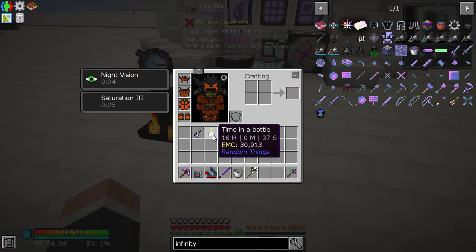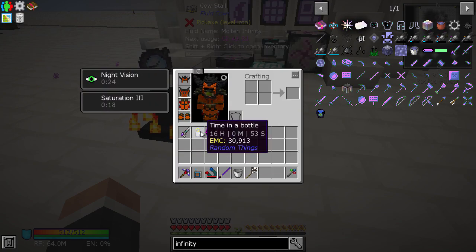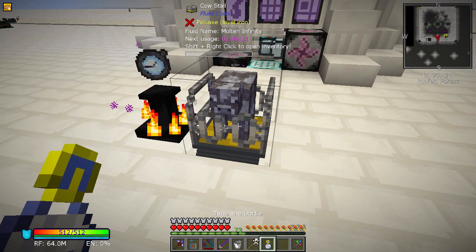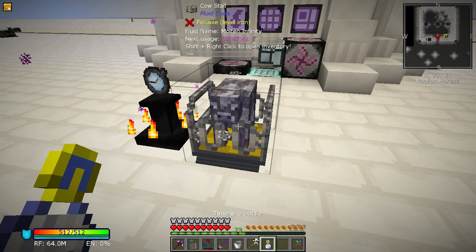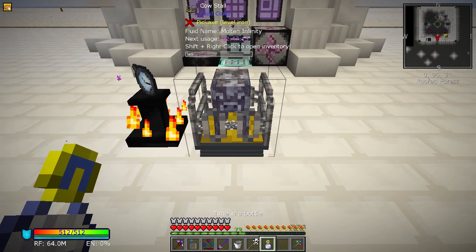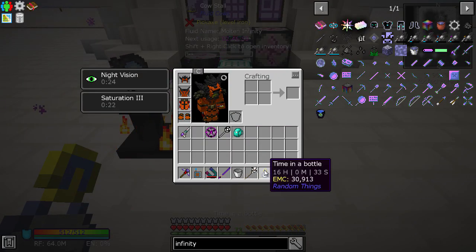There is also a Time in a Bottle from Random Things. I used this earlier on in the pack. Time in a Bottle is fairly simple to make, and the more you keep it in your inventory the more time you'll have on it. I've got 16 hours on it. If I use it, you can see it's going a little bit faster — it should have taken about 30 seconds off. You can see a little star on all corners and it's going just a little bit faster.